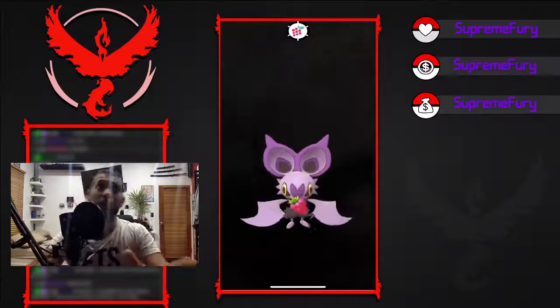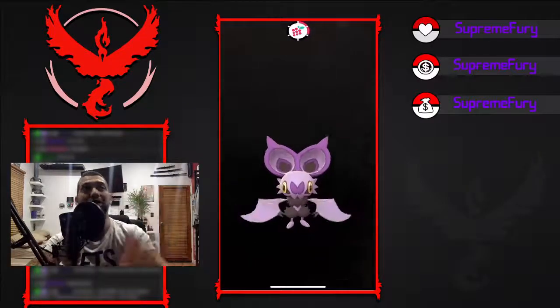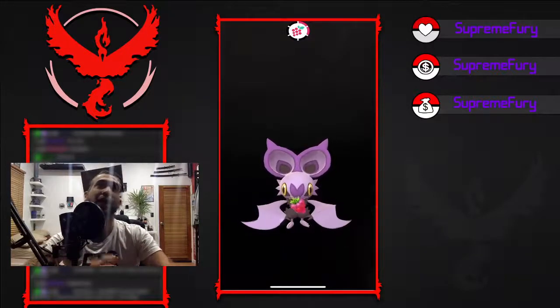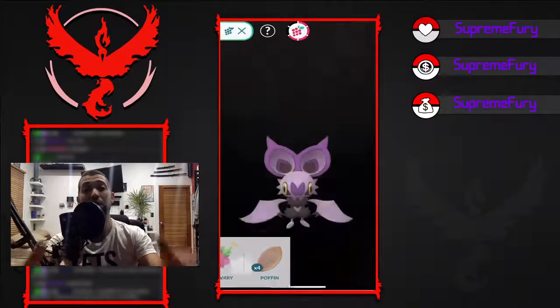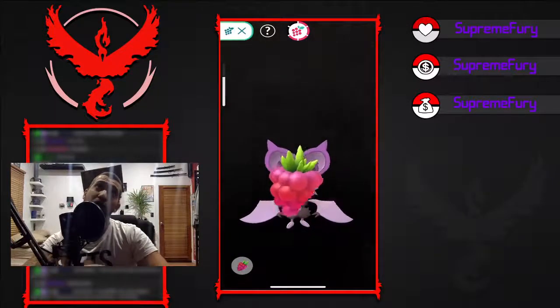We're just going to use Razz Berries today. Razz Berries are simple and really easy — they're not that useful during catching actual Pokemon because they only make it a little bit easier to catch them, so I don't really use Razz Berries for much other than giving them to my pets. I use Poffins when I'm going for a long walk to try to get the most beneficial effects, but we're just going to use Razz Berries.